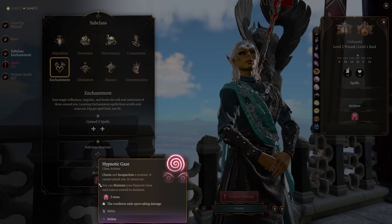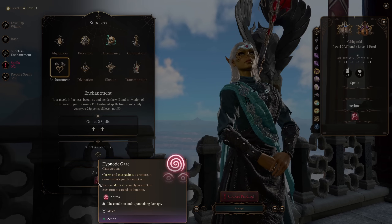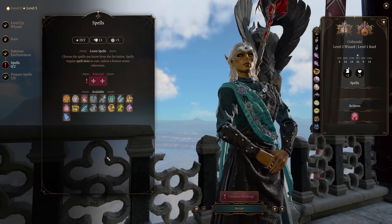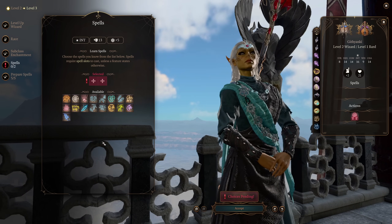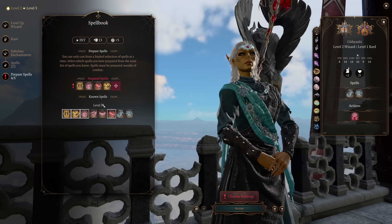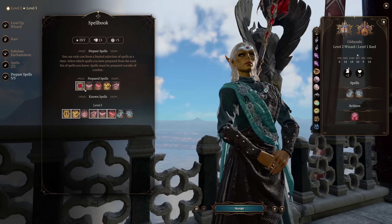You can maintain your Hypnotic Gaze by spending an action each turn to extend its duration. So you can basically just pick an enemy and choose to take them out of the fight completely, while your allies do the rest of the work for you. If there's a problematic enemy on the field, you can use this on them and they're not going to be an issue anymore. Next up, we do get to pick a couple more spells — feel free to play around with your spell selection here.